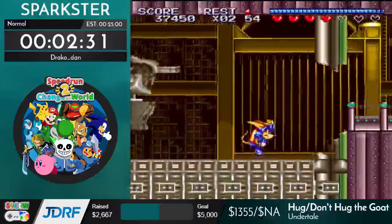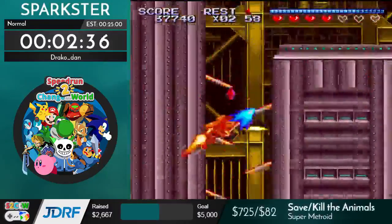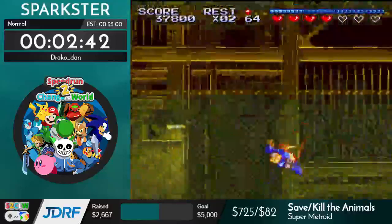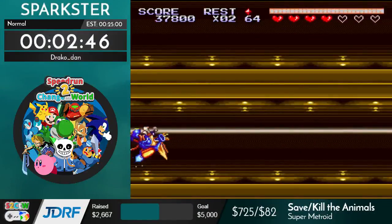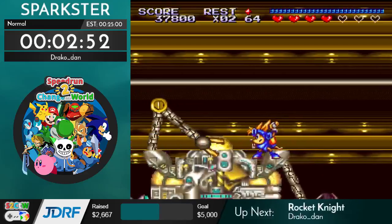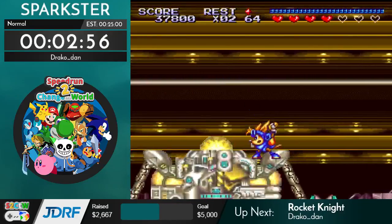Most runners previously used to immediately rolling attack after they left the boost state, which isn't actually the best way to move. After you leave the boost state and enter the helpless state, you still carry through the momentum from the boost, especially if you're airborne. So I only start rolling after that acceleration has decayed back down to a normal level.